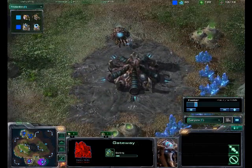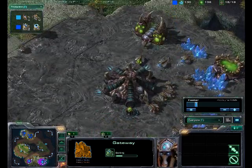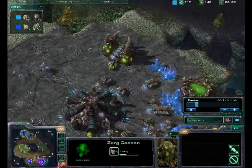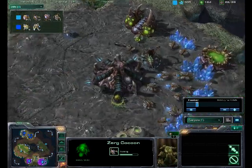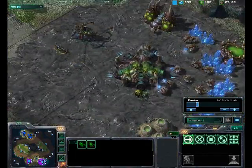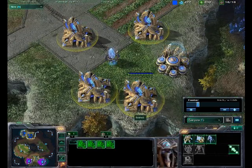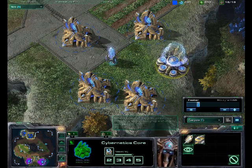That first Zealot is going to come down at the expansion and just start going at it. There are no military units right now for the Zerg, although there are some Zerglings and a Queen on the way. As this Zealot continues harassing the workers, a second Zealot comes in to take out the expansion. The Queen is out and a couple pairs of Zerglings come out as well, so they'll probably be able to repel this. But there could very easily be more Protoss units on the way.